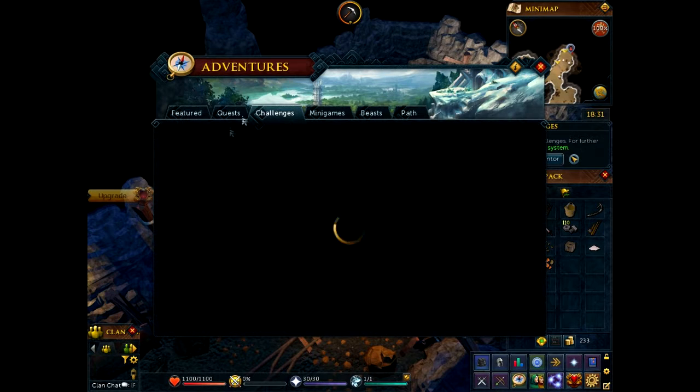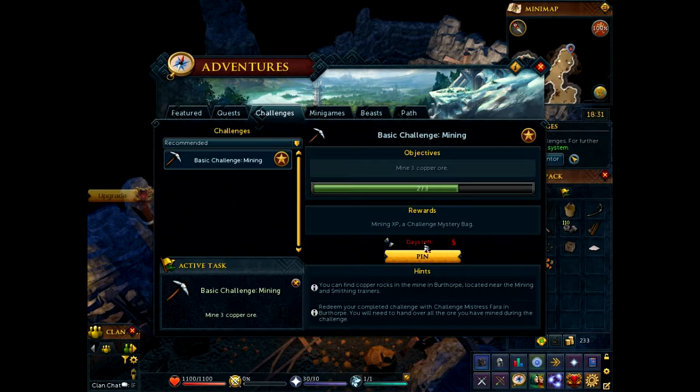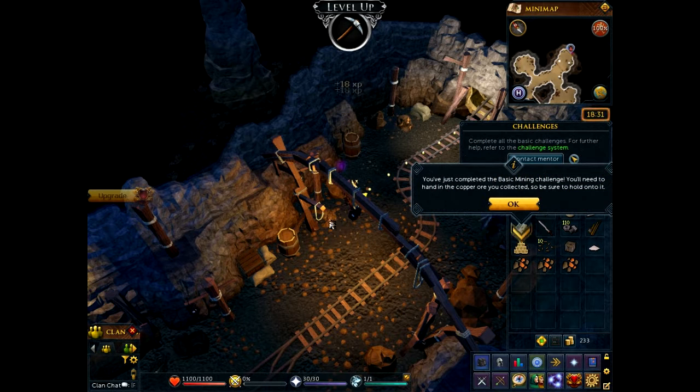Let me see here. What is the mining challenge supposed to do? Mine three copper ore. Okay, because it's not updating me on the screen like it's supposed to. Now I've completed it.